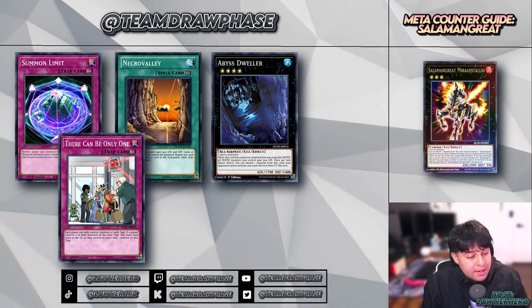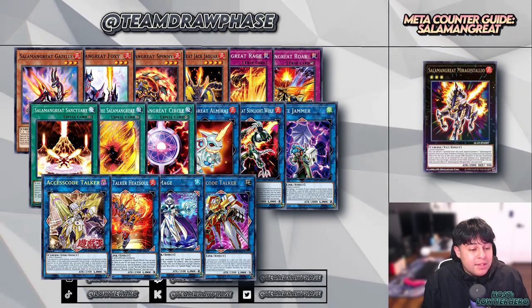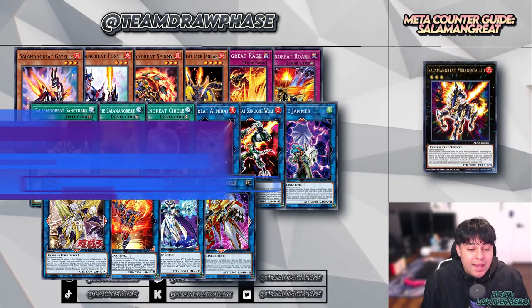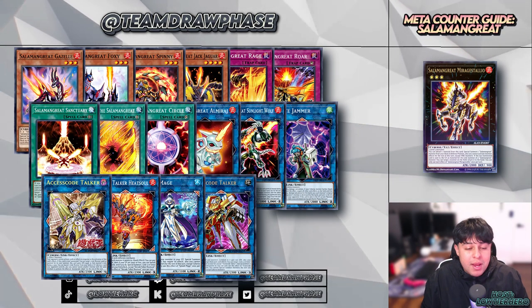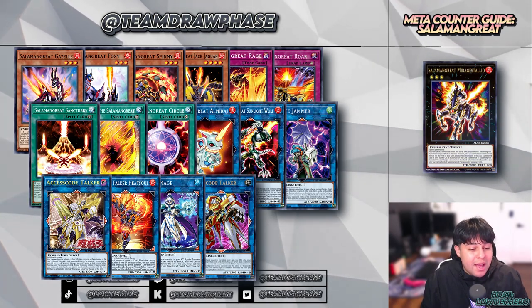And there you have it, duelists — a comprehensive guide to countering the blazing Salamangreat. Remember, every deck has its strengths and weaknesses; it's all about exploiting those gaps. Have you found this guide helpful? Don't forget to like, share, and subscribe to Draw Phase for more in-depth analysis and guides. Keep your decks ready and your strategies sharper — this is Low Tier Hero signing off. Until next time, duel on my friends.